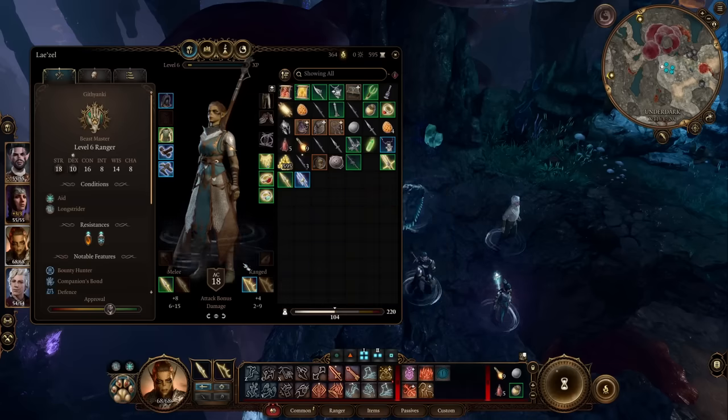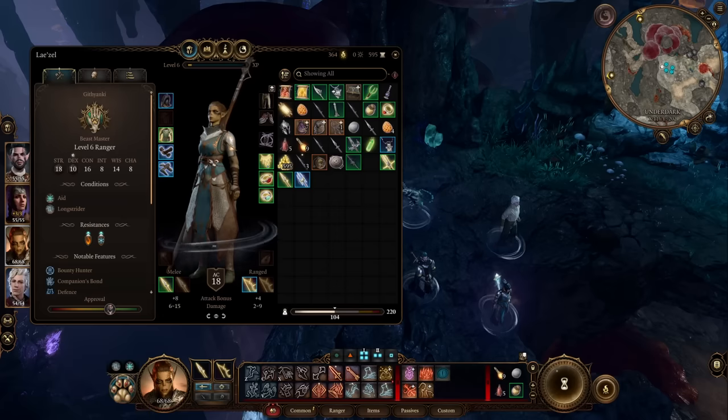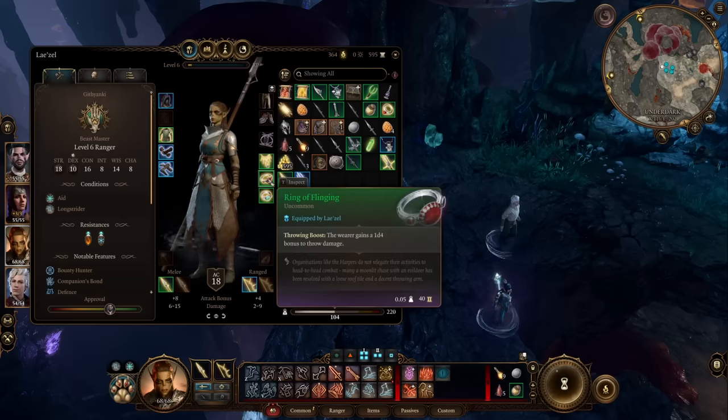Also in the Underdark, grab the Gloves of Uninhibited Kushigo. They're great paired with the Ring of Flinging I covered in my previous video — which you can get easily in the Druid Grove. The gloves come from the quest the dwarf in the Myconid village gives you to find her husband; complete it and the gloves are yours. They stack with the Ring of Flinging, so if you're building a Tavern Brawler or Barbarian — especially with Frenzied Throw — these are excellent.